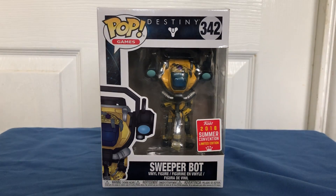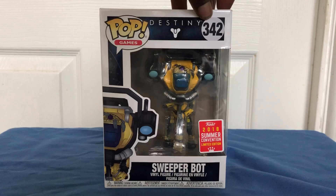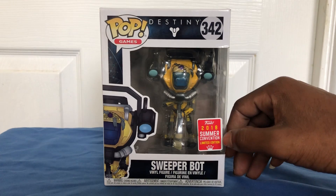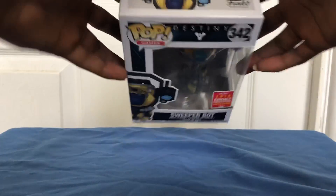As you can see, the front of the box has the standard Pop Games logo, artwork, things like that. You can see that Destiny 342 Sweeper Bot art on the side, Sweeper Bot on the bottom, and that official Funko 2018 Summer Convention Limited Edition sticker right on the front.